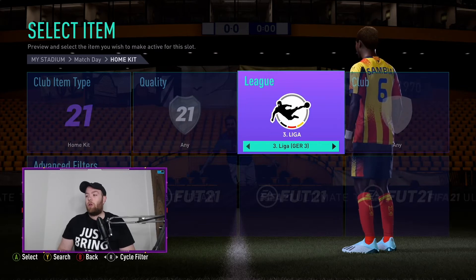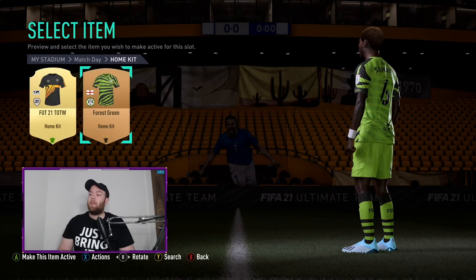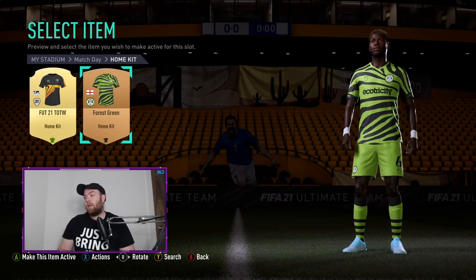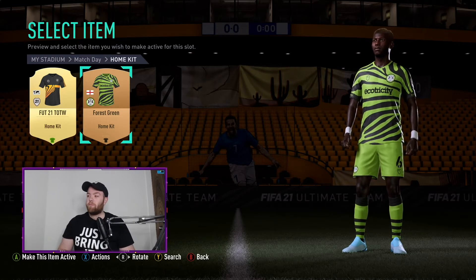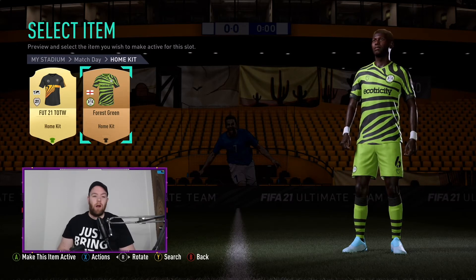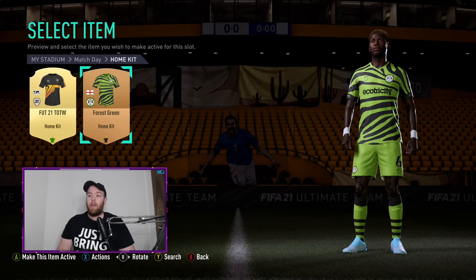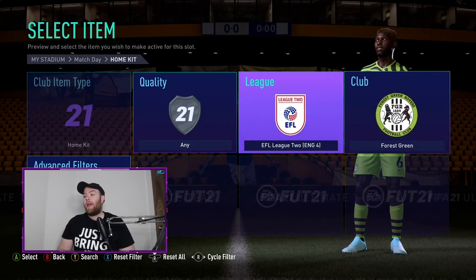Number 9 on the list — we're going to a club that is partially owned by Hector Bellerin at the moment and they are known for being vegan, and it is Forest Green. This is the green zebra print kit. There aren't many green kits on the market, especially nice green ones. I think this one is actually quite nice — it makes you stand out with the zebra print, and I've not seen anyone use this so far. That is at number 9.